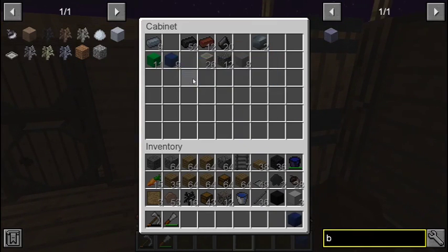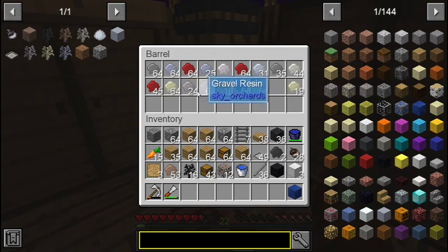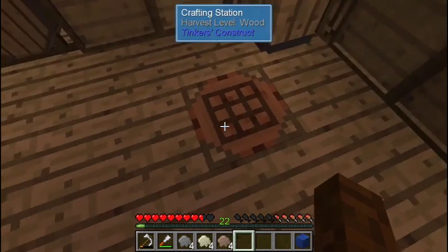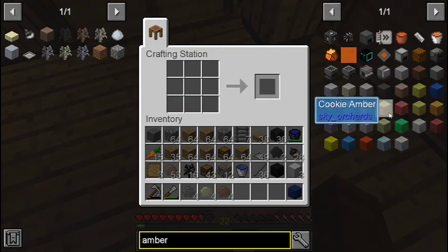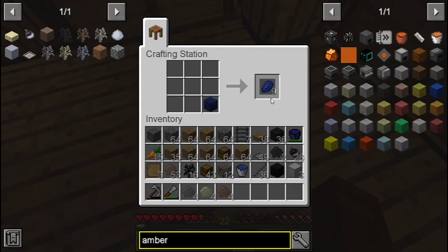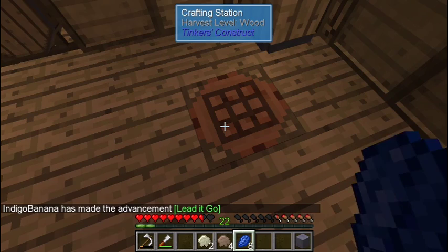We have lapis. Searching for amber — clay, sand, cookie, lead amber. Shift-click. I have lapis. Lead amber — shift there, bam! Got ourselves some lead amber. Now we pour molten lead over a dark oak sapling to make a lead sapling.